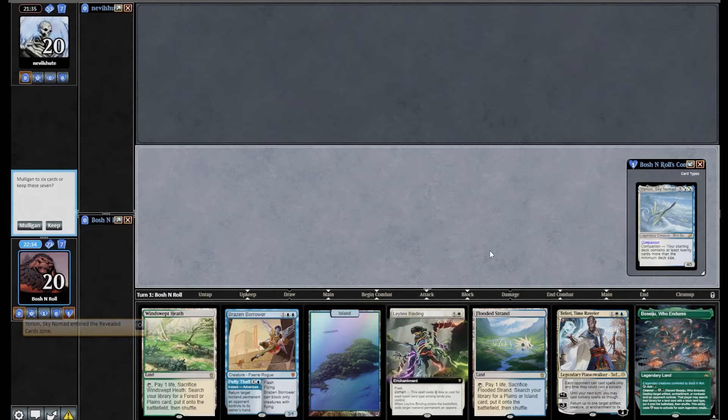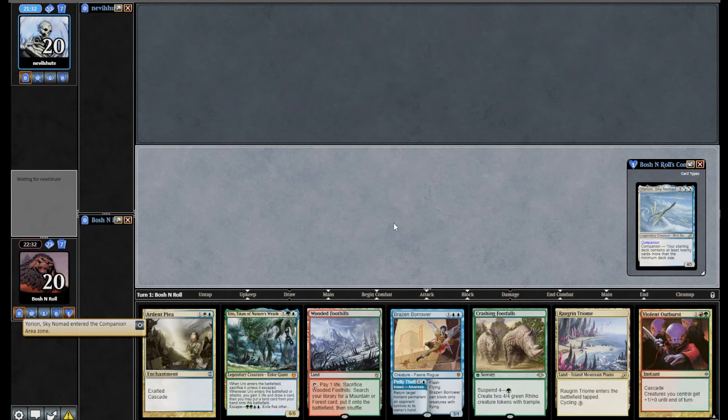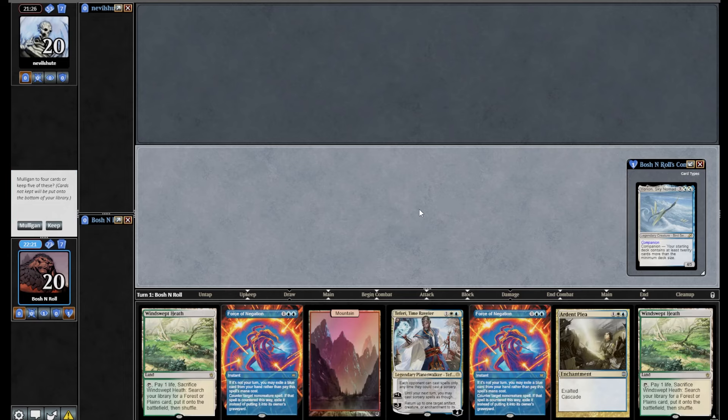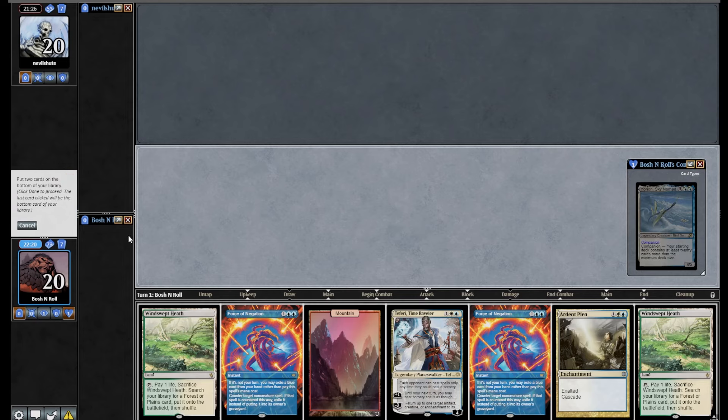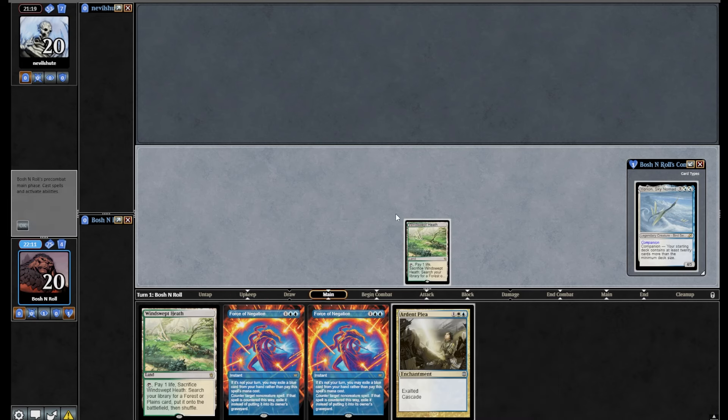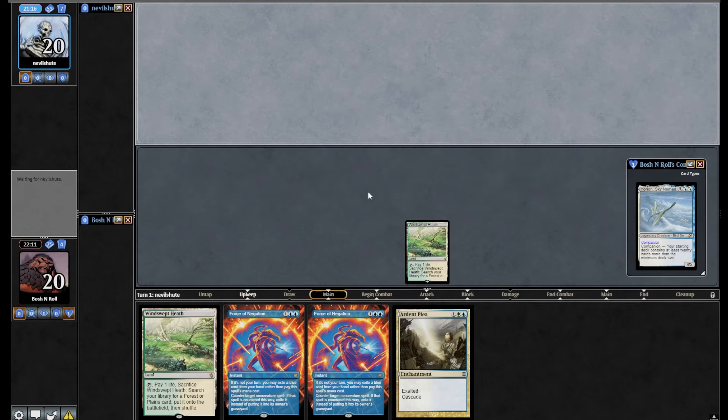This hand is bad, I'm going to mulligan. Also bad. I'm going to 5. What am I looking for as the Yorion deck against a capable Doomsday pilot? Probably at least an Endurance or a Force. I'll keep this one — get rid of the Teferi and Basic Mountain. That's not pretty but it works. This isn't a matchup I would select on purpose. If I got to choose my opponents, I would not pick Doomsday for this deck.